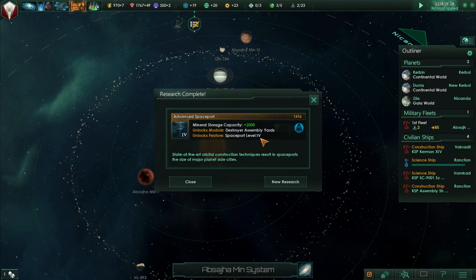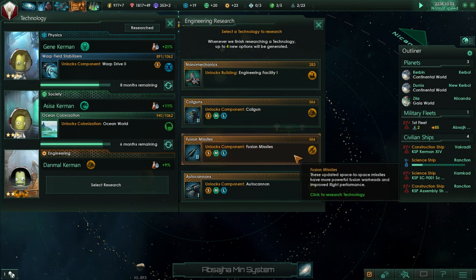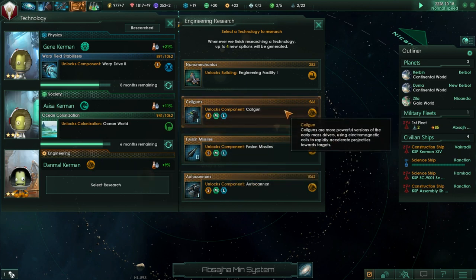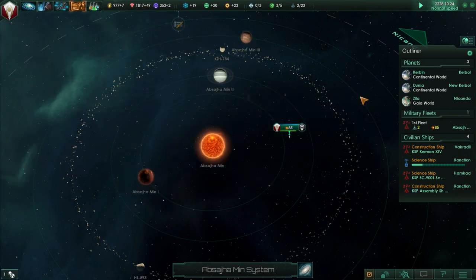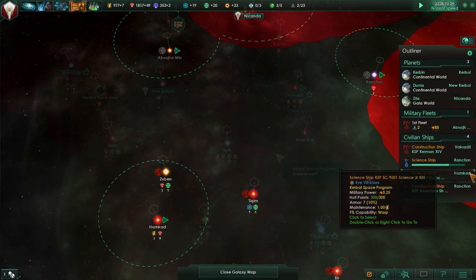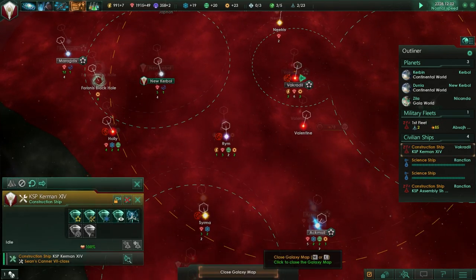We completed spaceport level four. Fusion missiles - oh man, that's terrible. Engineering facility one is good, but let's quickly do engineering facility one. Maybe coil gun - auto cannon would be good too. We won that battle! Now we can send our science ship back in. Our construction ships aren't doing anything, but I don't want to hurt our budget by creating more stations.